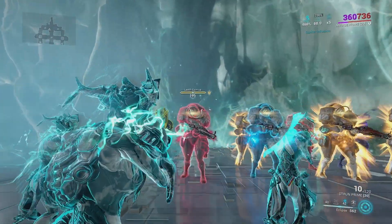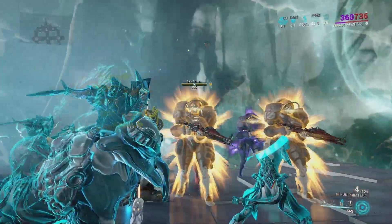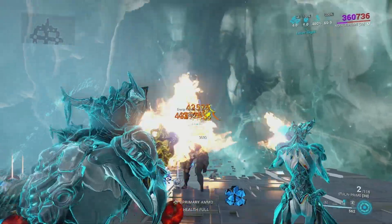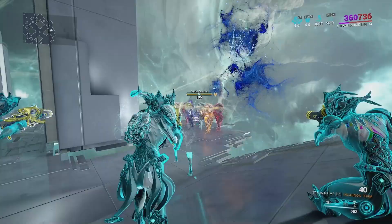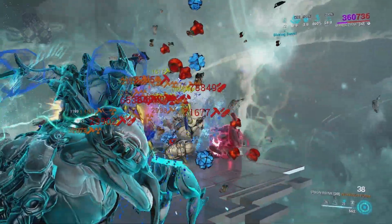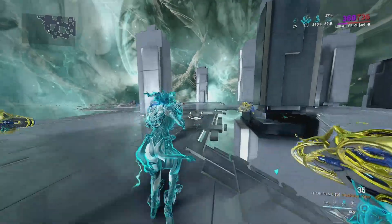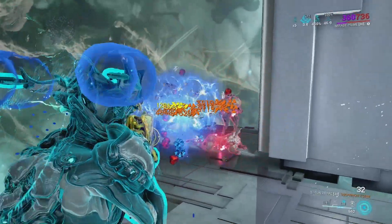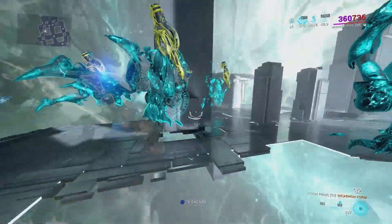Activating all abilities with the standard build — it depends on whether you hit the head; a headshot is an instant one-shot, while a body shot is still a one-shot. Activating the Incarnon charge, and there we go. The standard build is actually way too good.